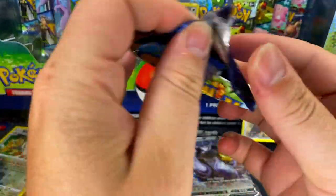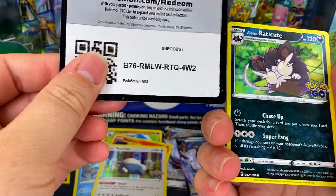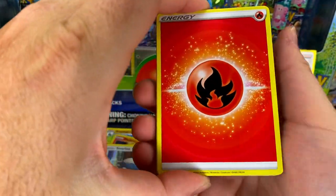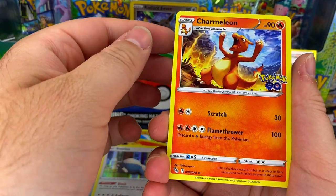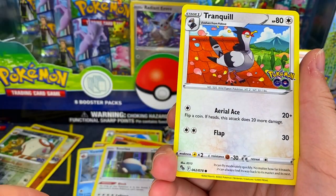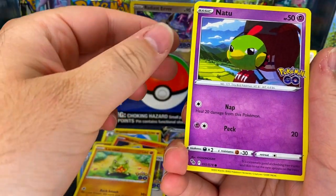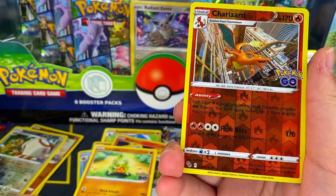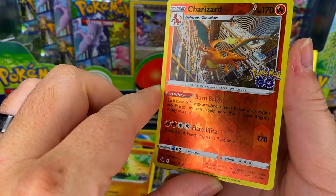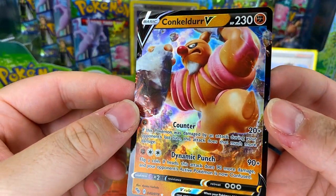There's the code — not sure if you can use those yet, honestly I don't know when this video will go up but have at it if you can. Last pack, let's see what we can do. Tranquil, and I think we have the reverse — we'll take that. Hey, reverse Charizard — we'll take that. Not the craziest card but sure. And a Conkeldurr V.